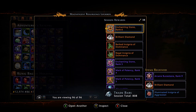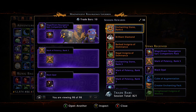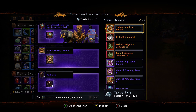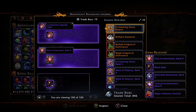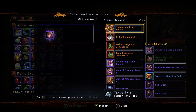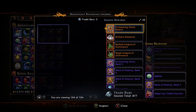We pulled another Brilliant Diamond, and then there we go — there's the Companion Pack, guys. The Epic Companion Pack. Like I said in the video, it would have been spectacular if they would have put the Alpha Company in there. About 18 boxes left, give or take. I don't think we're going to hit a Legendary Mount Pack out of this.